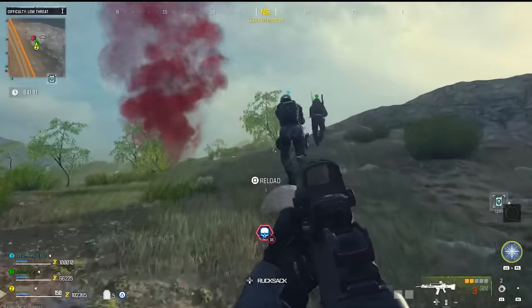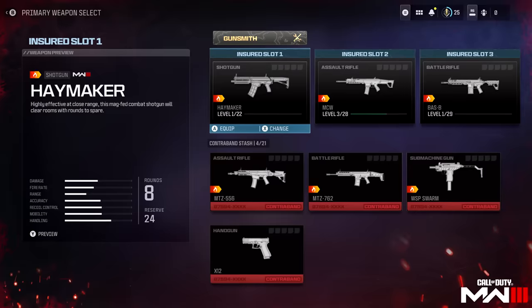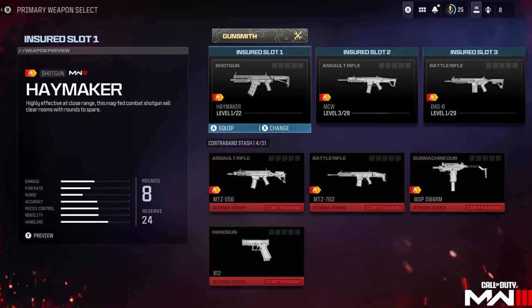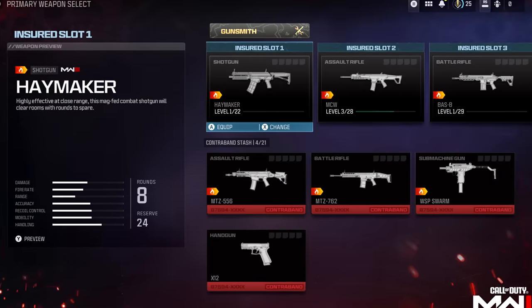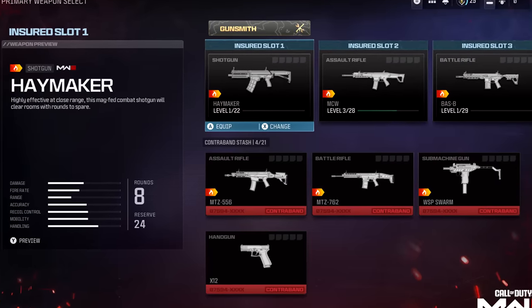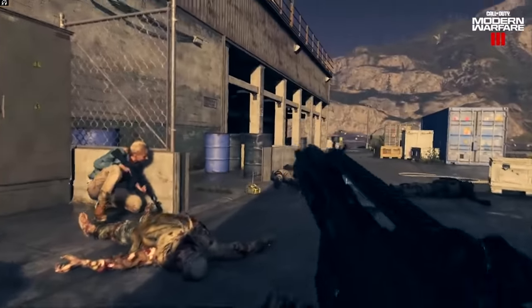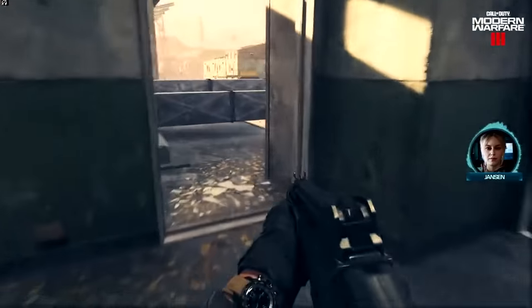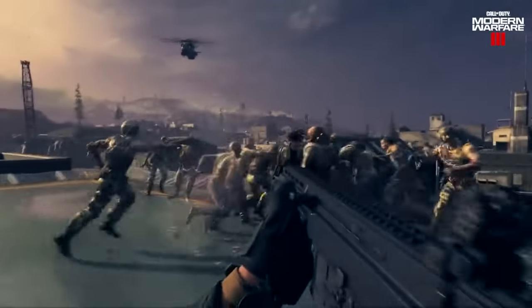The loadout is a very important part of Modern Warfare 3 Zombies. You can choose two primaries, or a primary and secondary weapon, along with a lethal, tactical, and field upgrade. All weapons from Modern Warfare 2 and Modern Warfare 3 are available. Any that are XP recommended are denoted by a small fire icon and grant you more XP if used. You have insured slots — weapons you have levelled up with attachments — and if you fail to exfil with an insured weapon, it only becomes available again after a cooldown period. You also have contraband stashes: weapons you've found and exfilled with, permanently lost if left behind.